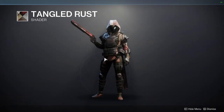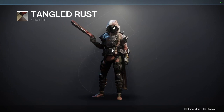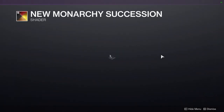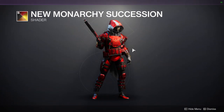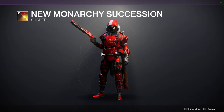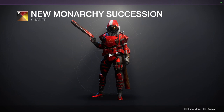We have Tangled Rust — another great shader. I would definitely recommend this one because it gives armor more of a rusted, weathered look, which is why I really like it. And then we have New Monarchy Succession, which is the orange one. It looks good with this armor set — definitely pick it up.